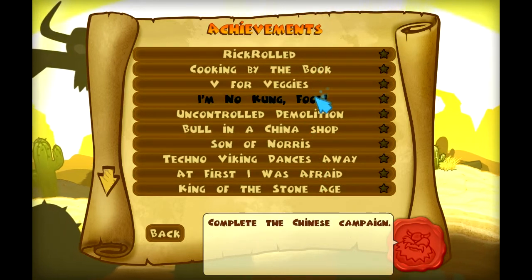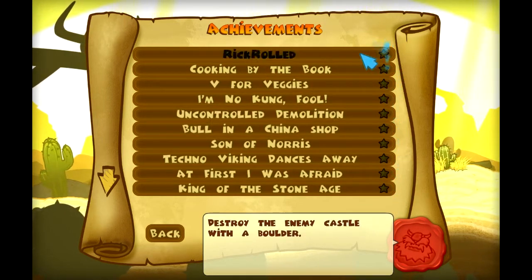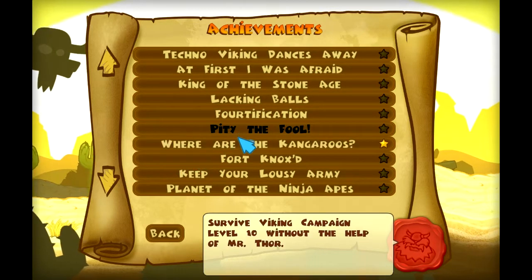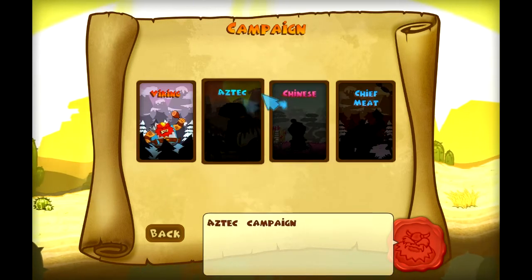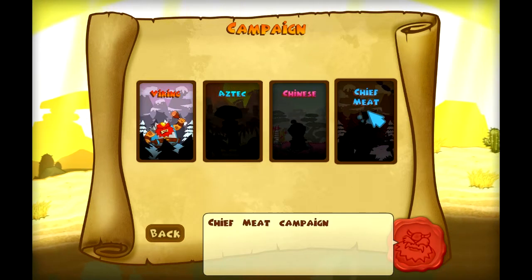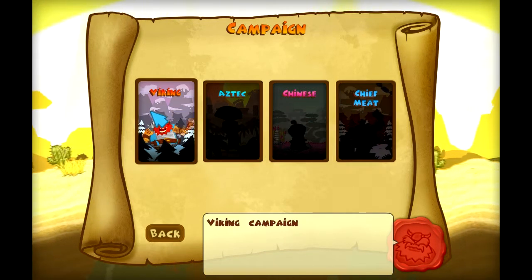Let's check achievements — you need to make those stars bright if you want some achievements. I got one: 'Where are doubt kangaroos?' Anyways, we also have challenges and skirmish. We're gonna go through campaign today, and there are actually four races: Vikings, Aztec, Chinese, and Chief Meat. I haven't unlocked these guys yet but I'm pretty sure I'm gonna be able to unlock them very soon after I'm done with the Vikings.